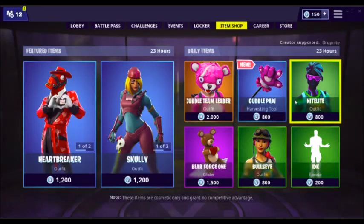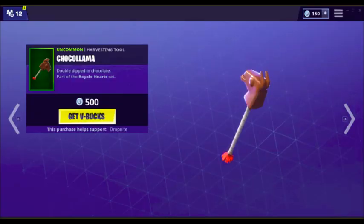What's up, Toxic Gamer here, back with another Fortnite video. In today's video I'm going to be talking about how to get the new Chocolama Pickaxe for free in Fortnite. This is the skin that is in the item shop today and I'm going to give it away to someone.